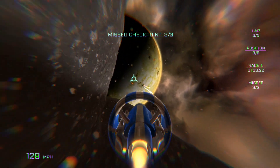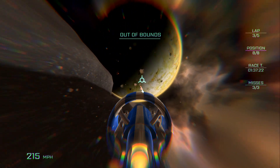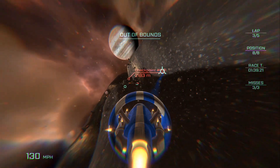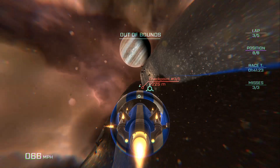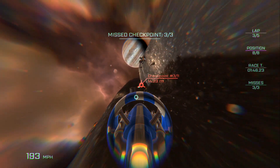If you get too bored and try to leave the racing area, the game won't allow it. It will turn you around and position your ship so that it's facing dead center on the current ring you're supposed to fly through, and it'll take the reins and fly through it for you.